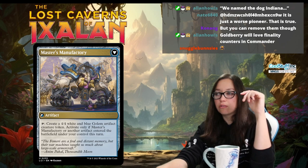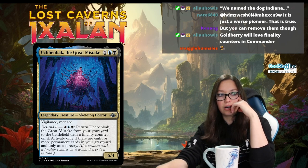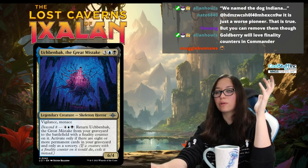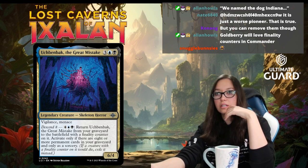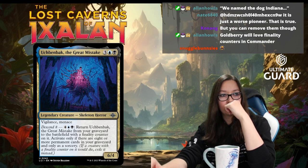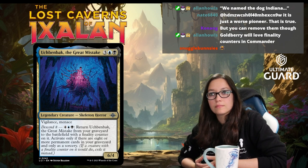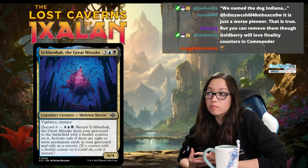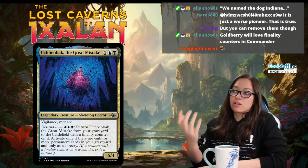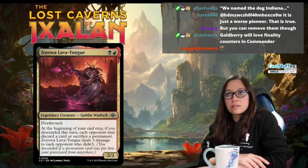Next we have the Dimir signpost, and this is going to be Descend-to-control — focused on what you have in your graveyard, with some self-mill, wanting permanents actually in the graveyard. Descend eight is not something you'll get quickly even with self-mill, but it's going to be one of those slow-but-powerful decks. The signpost card here has an ability you can activate when you have Descend eight, so it's not dependent on having eight permanents in your graveyard at the exact moment you cast it for five mana — and note that it counts itself since it's in the graveyard when you activate.